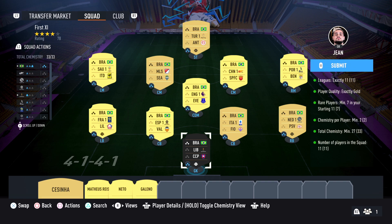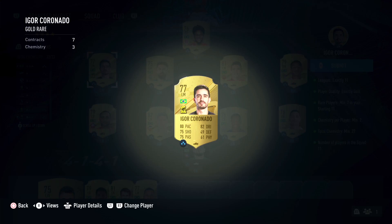What I do is try to find out exactly what I have. There are no loyalties, guys, because of chemistry. We need 27 minimum chemistry. I got exactly 33 — completely 33 — because all Brazilian players, each one from a different league. Gold 7 rare minimum point for each one, chemistry 27 minimum. I have 33.